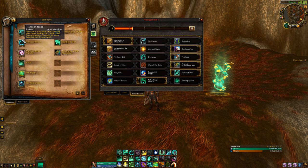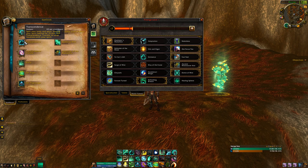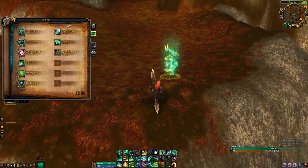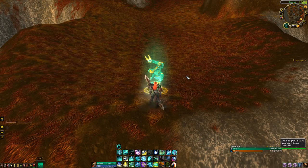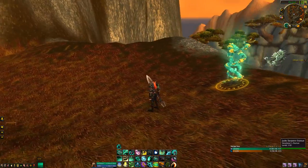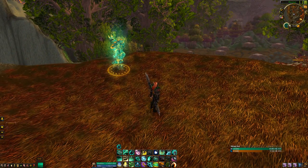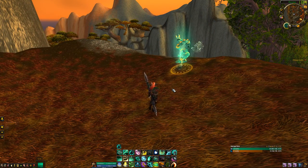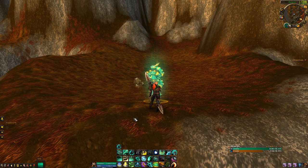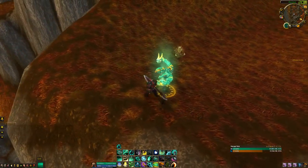Transcendence is a really good spell for pillar kiting. So I'll put my spirit on one side of a pillar — let's say I'm over here healing a teammate and the enemy DPS come for me. I walk them around the pillar, they're chasing me, I pop Transcendence Transfer and now I'm back on the other side of the pillar. You need to make sure you reset it in strategic positions.